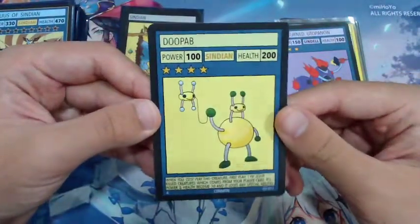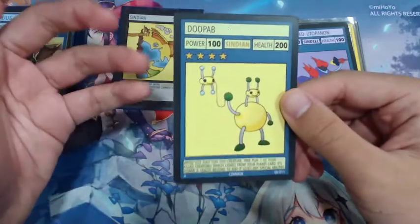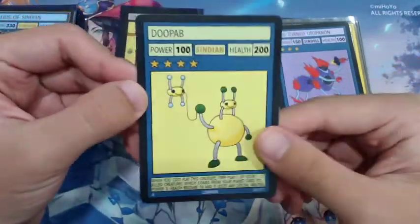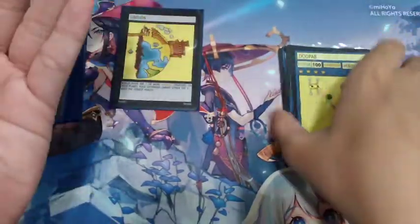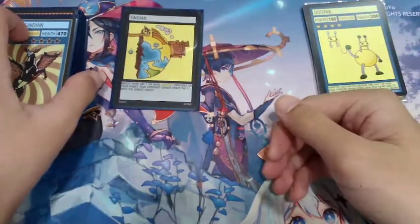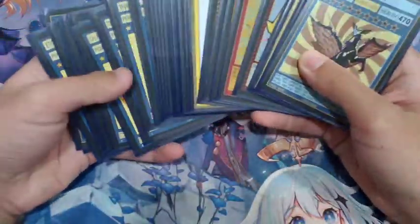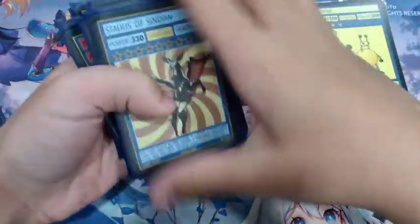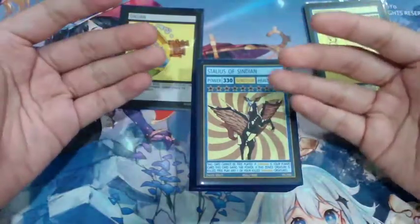The last replacement card is Dupab, which is used to get back some Utopanon creatures onto your battlefield to trigger Utopanon effects. You get one copy of this card in the starter deck as well. So as you can realize, you can honestly fully build a really good deck by getting two copies of this starter deck. Hope you guys enjoyed the video — if you want to see more budget decks, I'll try to find and make some.